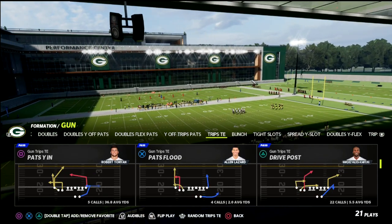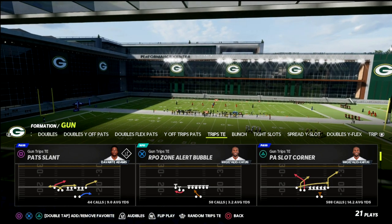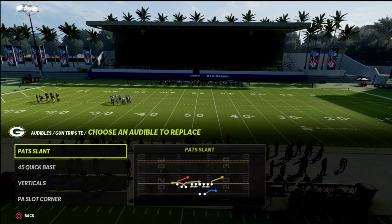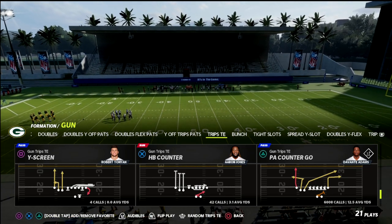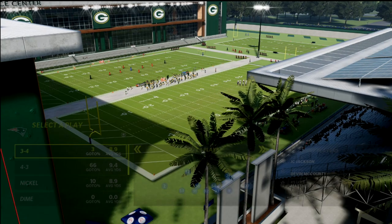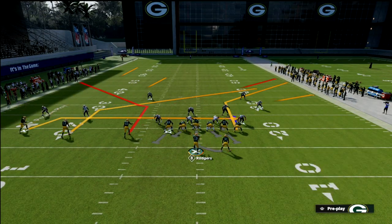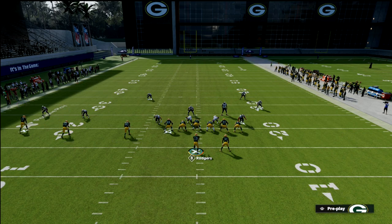Let's take a look at this PA slot corner play. This is out of the trips tight in and right now it's my favorite play — it's a stock audible too. I'm going to come out in my base offense and run it against random plays because it literally beats every coverage in the game. When you audible to R1 you'll see this is PA slot corner.